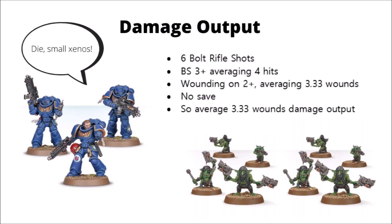It doesn't necessarily matter exactly how many hits a unit gets, or how many wounds they get — all that really matters is that end number that those rolls feed into: the amount of wounds taken by the enemy unit after any saving throws.